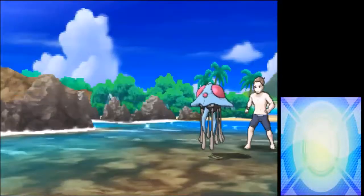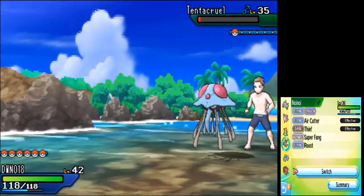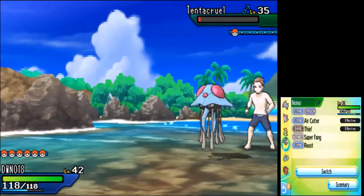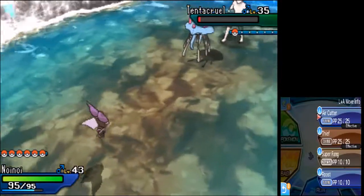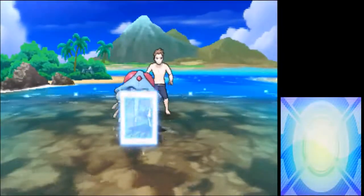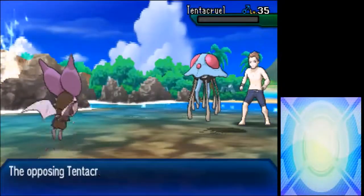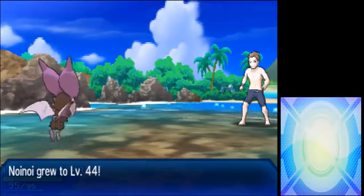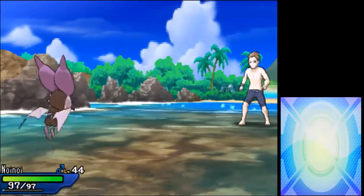Let's see who I should send now - let's go with Noi Noi. Granted, it's at a higher level than everything else, but it's also not as strong. It was going to use a second Barrier - it's just trying to survive. It won't, but it's trying to. Noi Noi's now level 44. Sylveon's now level 42. I think Petunia gained a level during that as well.